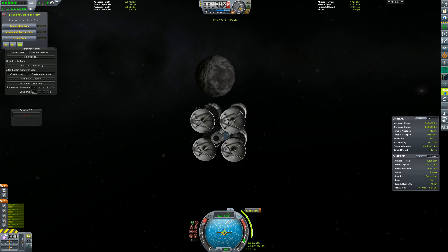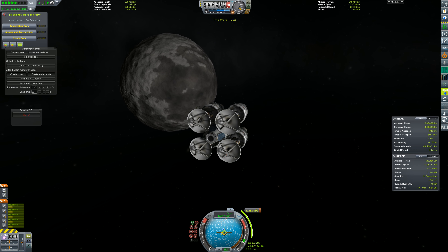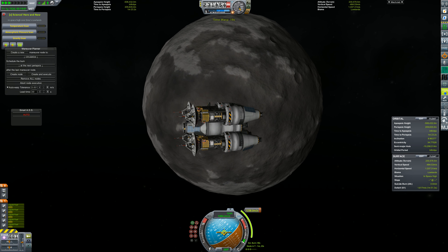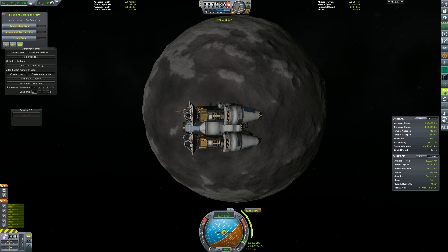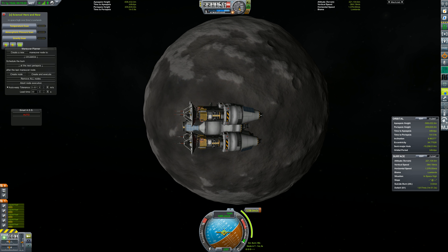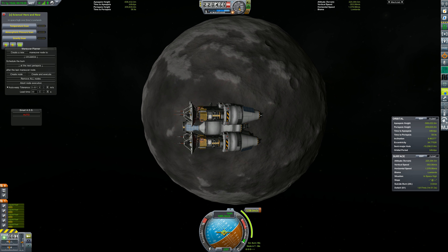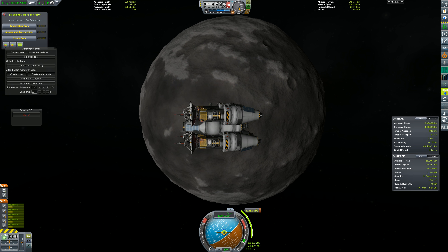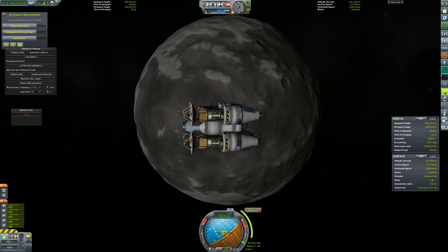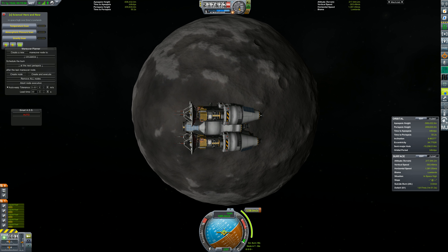First up are the satellites, as Drez very quickly approaches. I actually want to mention again: I have never been to Drez before. This is the first time I've seen it. This mission was entirely planned based on delta-V charts and biome maps. I actually don't know what this planet's going to be like.